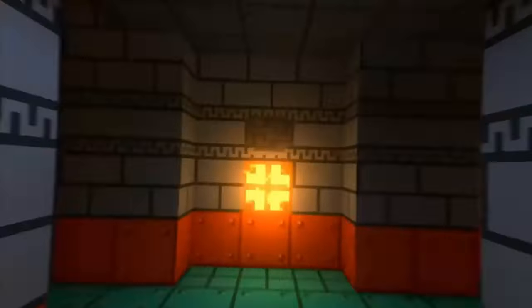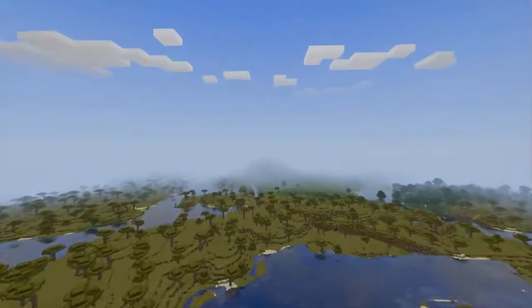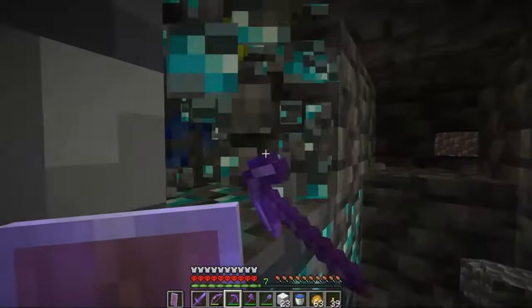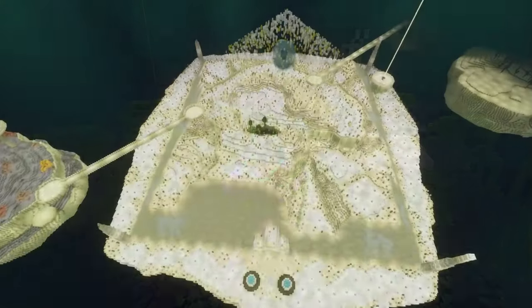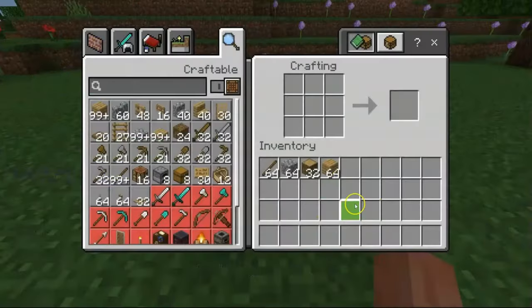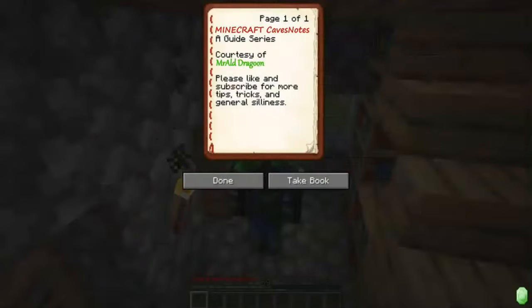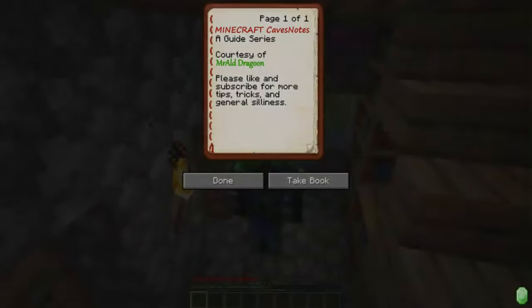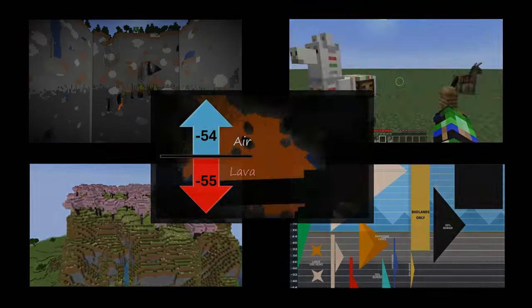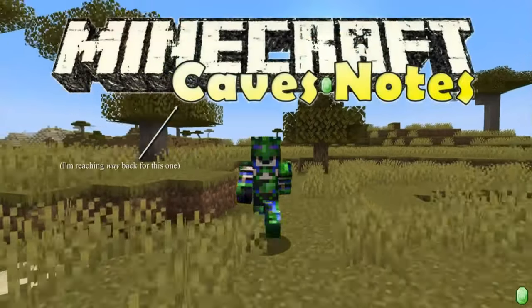Minecraft is a game with nearly unlimited possibility. It's about as open world as you can get. Explore. Fight. Gather. Create. You can do whatever you choose to set your mind to. But the same things that make Minecraft great may also make it overwhelming, especially for newer players. And that's why this video exists. I can't tell you how to play, but I can help you discover what you can do to get you started, and for some more experienced players, maybe help you brush up on the basics. Welcome to Minecraft Caves Notes. Let's go ahead and mine right into today's topic.